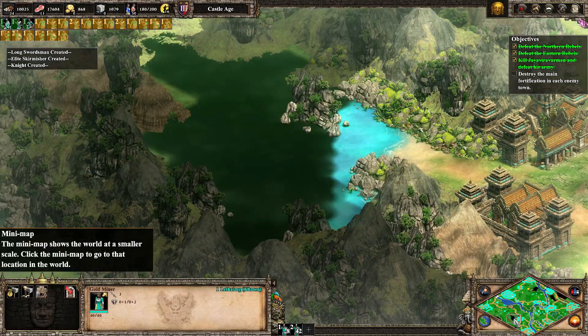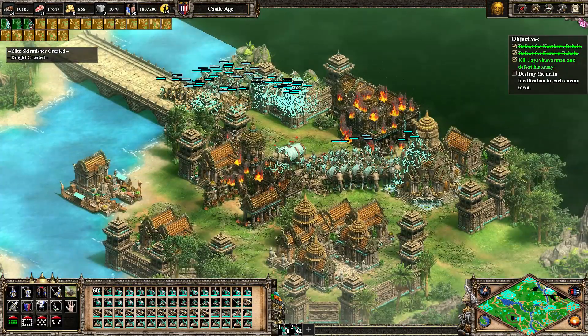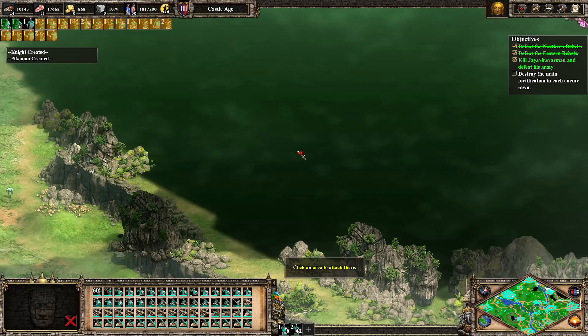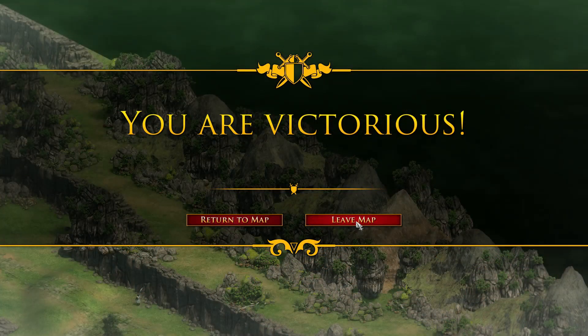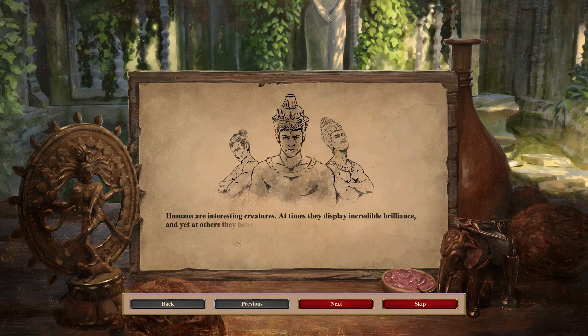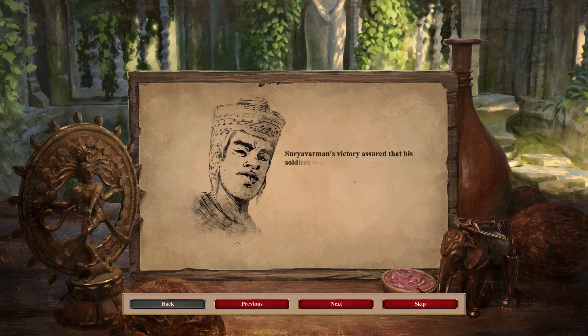It says here: destroy the main fortification in each enemy town. We did that. Humans are interesting creatures. At times they display incredible brilliance, and yet at others they behave like obstinate fools. One can only wonder at the folly that caused the rebel factions to not coordinate their forces. A bundle of sticks is difficult to break, but individual twigs snap with ease. Tsuiya Varmin's victory assured that his soldiers would not forget this lesson.